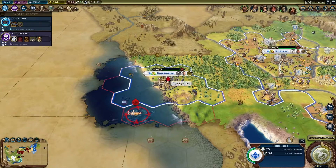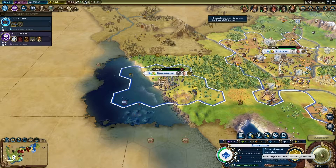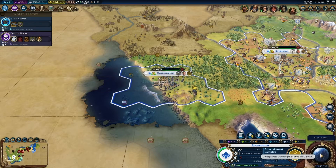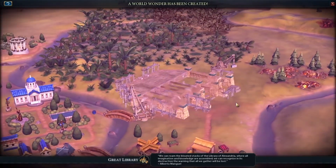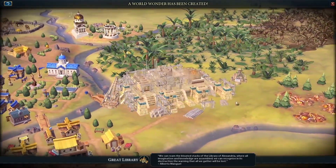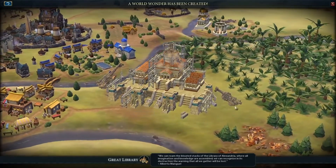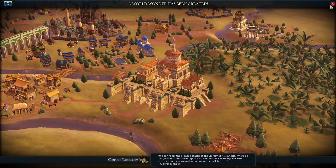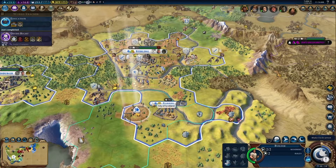We're gonna just buy a builder here and add one of those too. City needs the farms and whatnot. Oh, we've got barbarians — and they have boats. Yeah, you better run. We can roam the bloated stacks of the Library of Alexandria. Well, that's depressing, but at least we got the wonder so no one else can have it. Let's see what tech boosts this gives us — shipbuilding, and that's it.